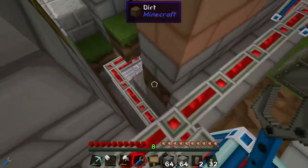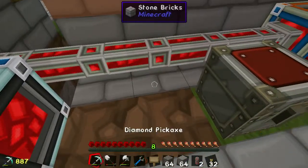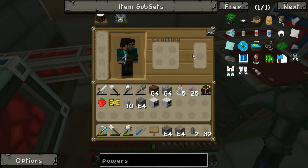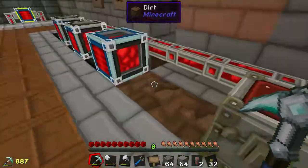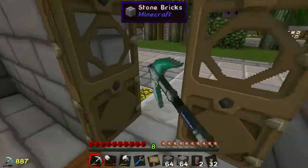I want to automate the pulling in of stuff and automate where the quarry goes. So I bet I don't have a chest — I do not have a chest. Well, that's a bit of an oversight. That one would be bad. Let's quickly run and grab a chest.